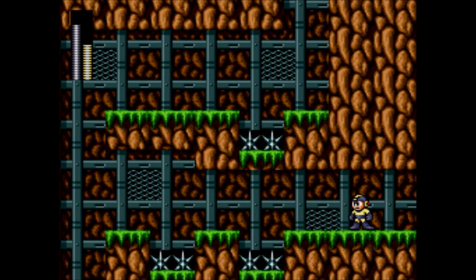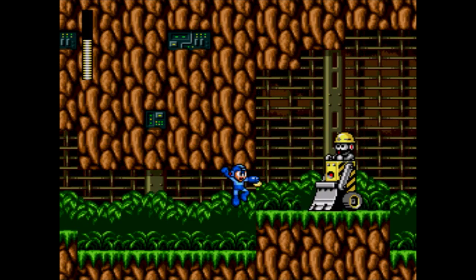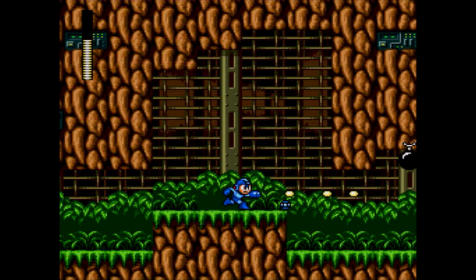Well, it's the graphics from Mega Man 1. Why does the fire have eyes though? Why do the hills have eyes in Mario? Because Mario is on weed.